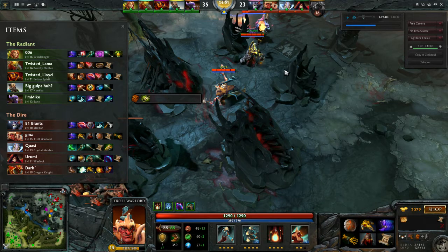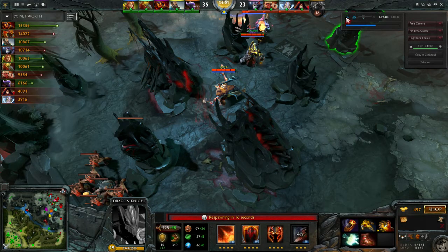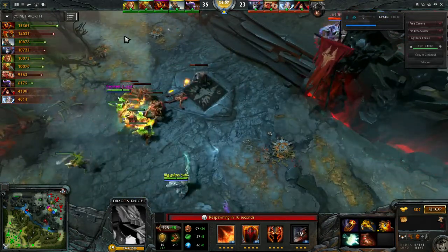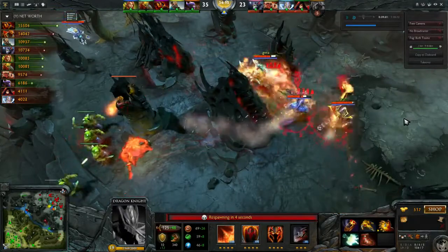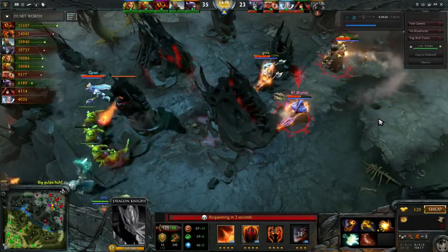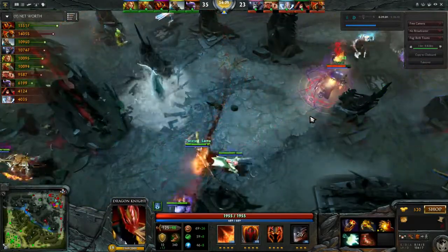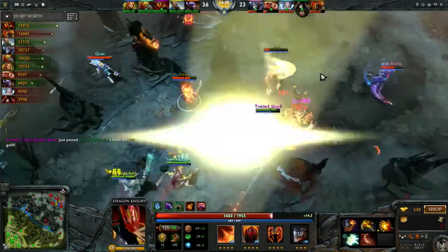Now we can see BKB isn't keeping anyone alive — the physical damage is just overwhelming. Ember falls though, which is really good. They dived a little too far while playing as glass cannons — pretty bad. Ember buys back, which is questionable. The rule of thumb for Hand of Midas: don't get it if you're behind. If you're ahead early it makes sense because your opponents can't punish you for the investment time. Dragon Knight got a very good start so probably that's why he went for it.